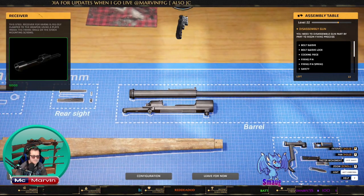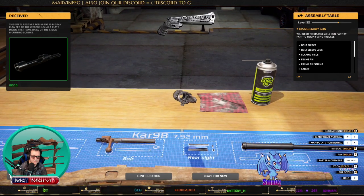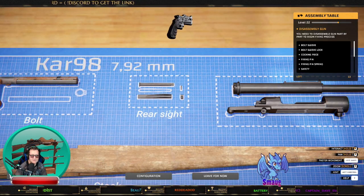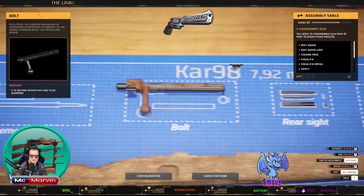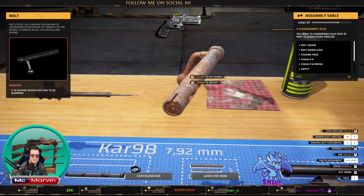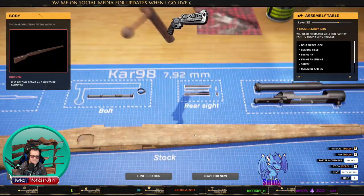Still got 13 to find. There could be something really tiny like a retaining spring in here — it's obscure, I can't see anything. Oh there it is — got it! Let's go to the bolt action, pick that up, and take this out. There's a little retaining spring, and this unscrews. I don't see a side spring on this.